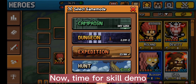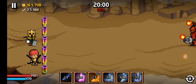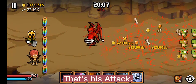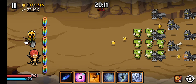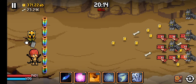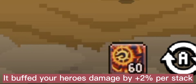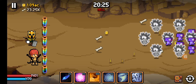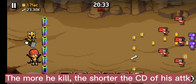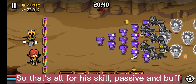Now time for the skill demo. That's his attack. Whenever you kill an enemy he gains a stack, buffing your hero's damage by two percent per stack. Aside from that, he also benefits from the number of mobs on the field — the more he kills, the shorter the cooldown of his attack. He can also stack up faster as he kills more. So that's all for his skill, passive, and buff.